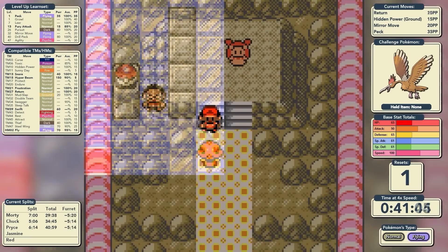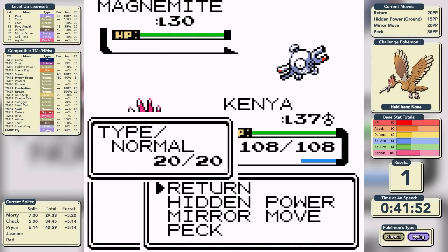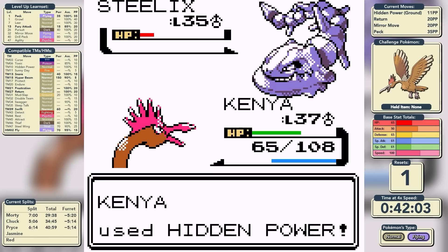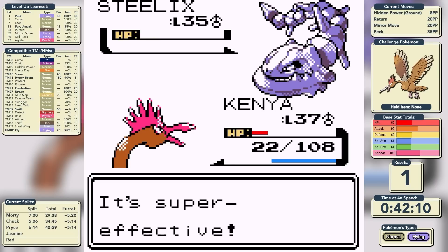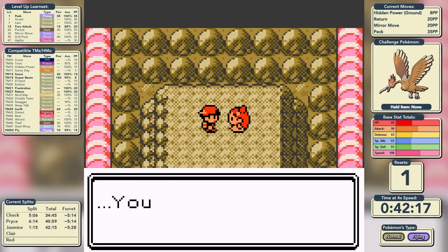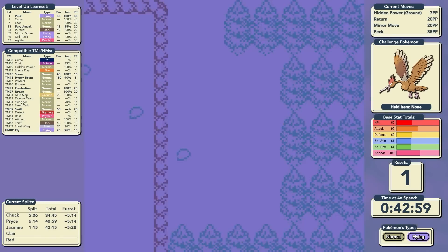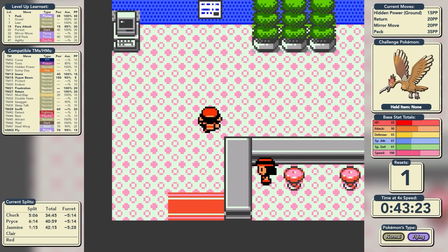We move straight to Jasmine's Gym in Olivine City — she specialises in Steel. She starts with Magnemite, which is four times weak to Ground, so we use Hidden Power. We use Hidden Power against the second Magnemite as well. Hidden Power is doing roughly a quarter against Steelix, but we get a lucky critical hit. Steelix takes us deep into the red, then we get another critical hit as Iron Tail misses, and we knock out Steelix with the greatest of ease. A very lucky battle — 42 minutes and 15 seconds for Jasmine. We do housekeeping: picking up the Rare Candy south of Goldenrod, another in Violet City, and the Sharp Beak pickup in Olivine City.